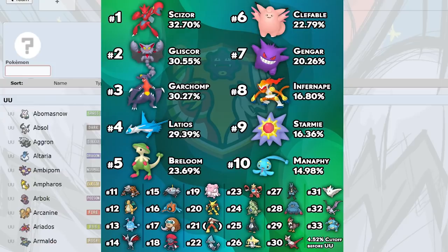Jirachi can eat a Hydro Pump, and Slowking can switch in as well. Weavile is in the tier as an offensive check. I think 20% usage is disrespectful for Alakazam — people are going to see how crazy it is soon, especially if Latios gets banned. Even if it doesn't, Alakazam is seriously underrated.